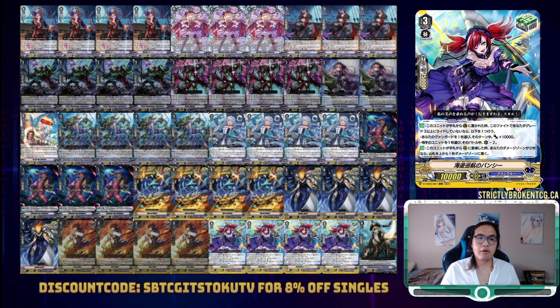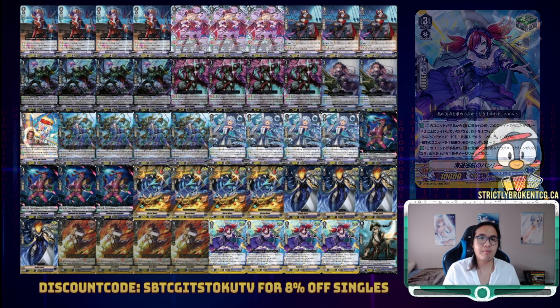We've got the Grade 3 heal guardian in Sea Cruising Banshee. Like most times, this is up to choice and meta, and it might be worth considering this one as an emergency attacker if we need one, since it is a 10k body.